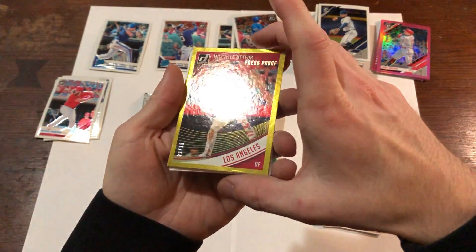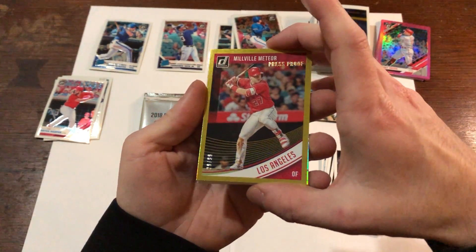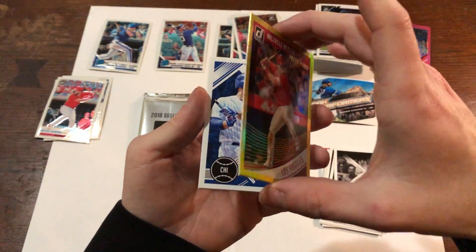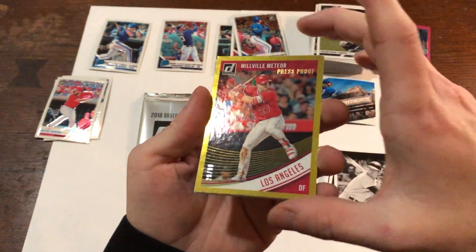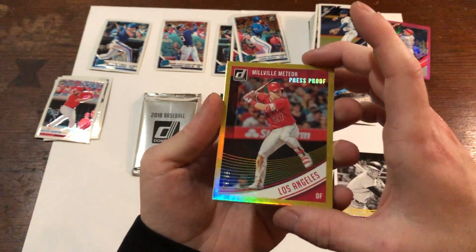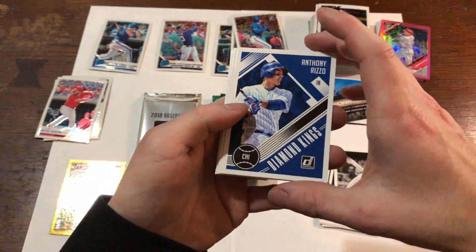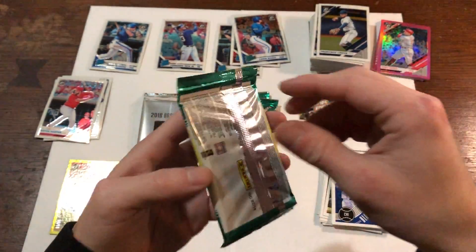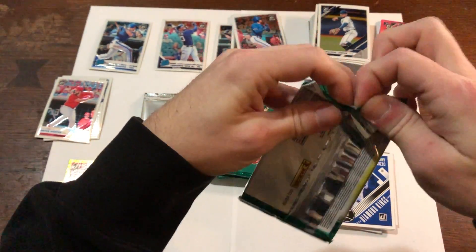Press proof, press proof — 29 out of 99 — Mike Trout! Are you kidding me?! Wow, well I'm glad I grabbed this box. 29 out of 99 press proof gold Mike Trout — get out of town! That pack was actually very nice: Mickey Mantle, Nolan Ryan, Mike Trout. Wow, big names in there. That's probably the hit of the box — the hit of the day.